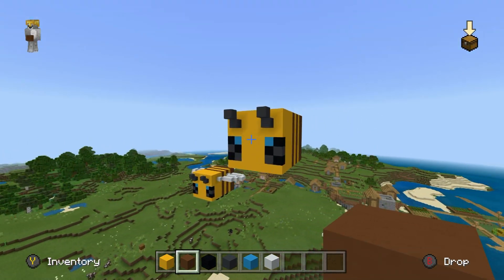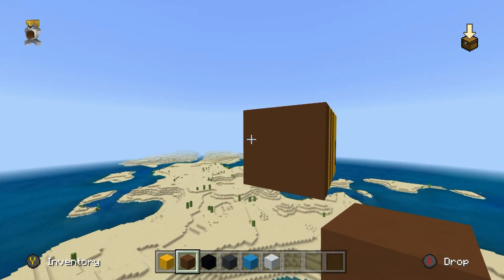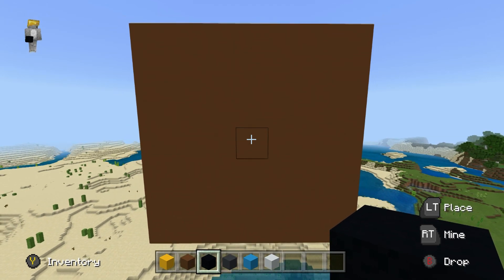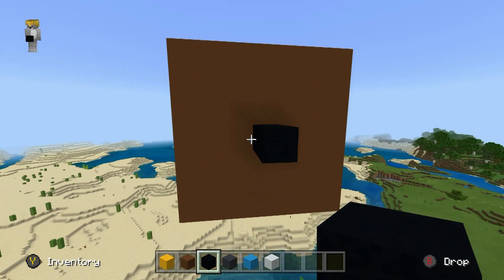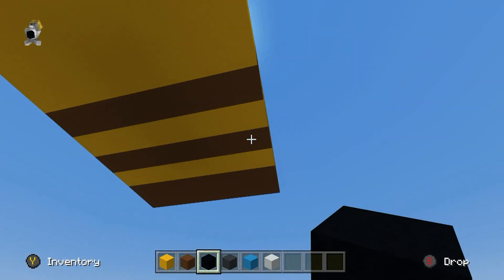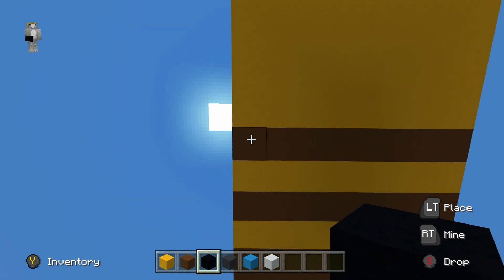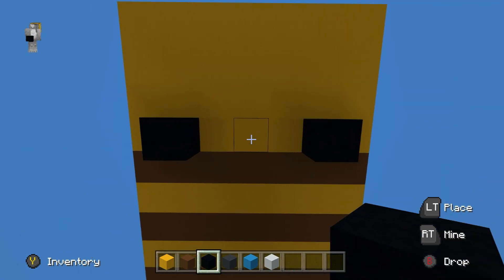At this moment in time our bee technically shouldn't be able to fly — we will be giving him wings in just a moment. Grab yourself a black concrete. Place black concrete coming outwards from the very centre of the back of the bee — place two of them. That is the bee's stinger. You also want to come underneath the bee and place black concrete in front of the first row of brown stripes, placing them in front and inwards. Those are the bee's legs.